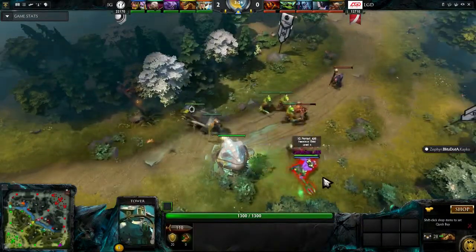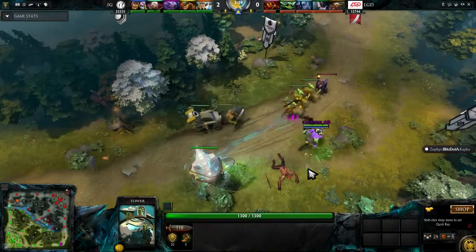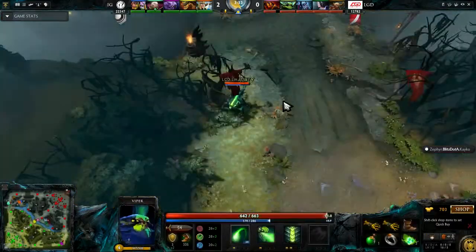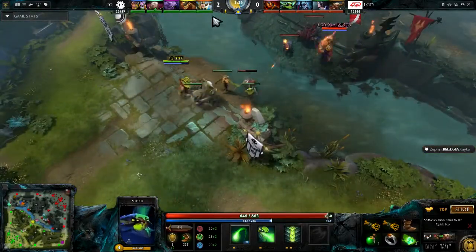The tower hits for 110 damage. Look how quickly they're firing — 110 damage at a time. If you look at Lin, he only has 600 health, so two or three tower shots and he's lost half his health. But Ferrari actually hasn't learned Time Walk, which seems strange since that's his main escape mechanism. Is that because he doesn't fear the way LGD are playing?